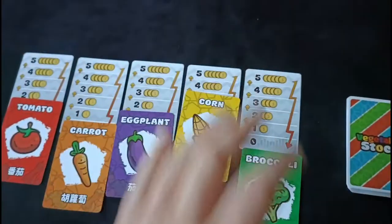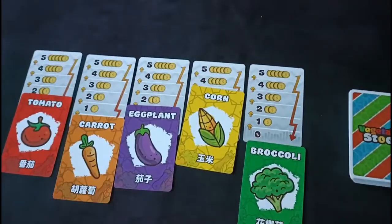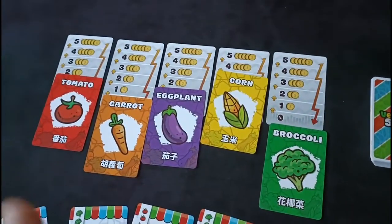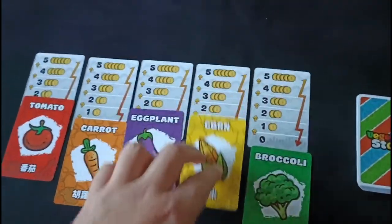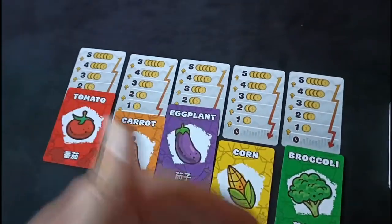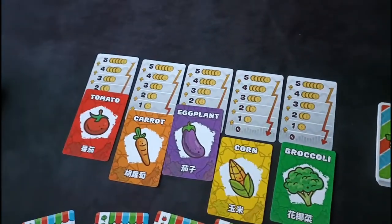For example, if you know your opponents are really lumping in on corn and corn is very strong on the market, instead of trying to shoehorn yourself in and dilute that points pool, you can say you know what, I'm going to let them slip through, let the market adjust, and hopefully by the sixth phase we can tank it to nothing, wasting all their efforts. The ones I'm collecting might just raise enough to squeeze the victory.